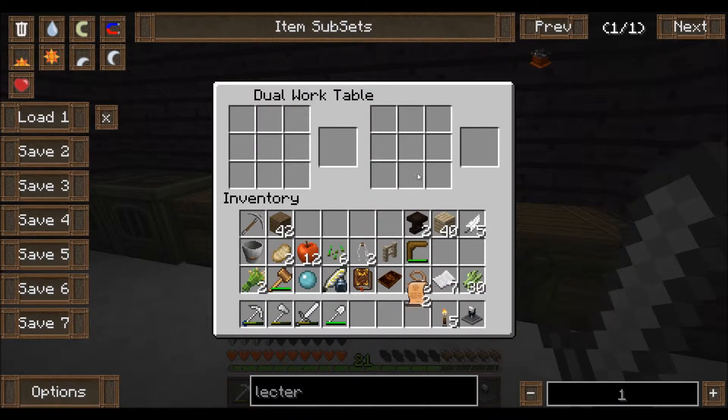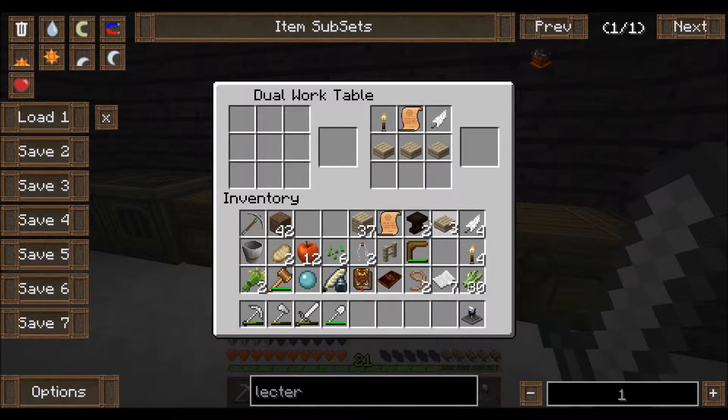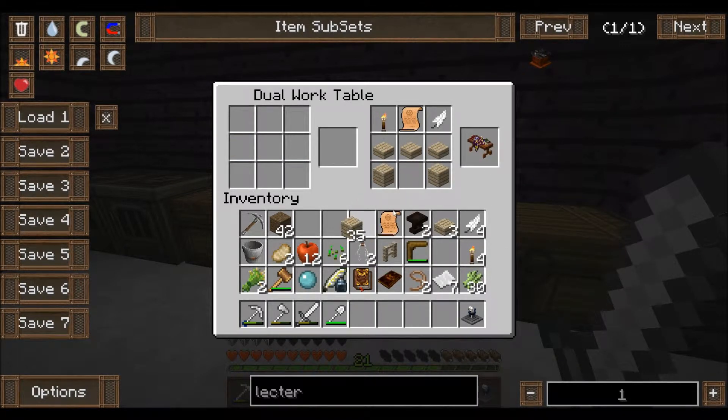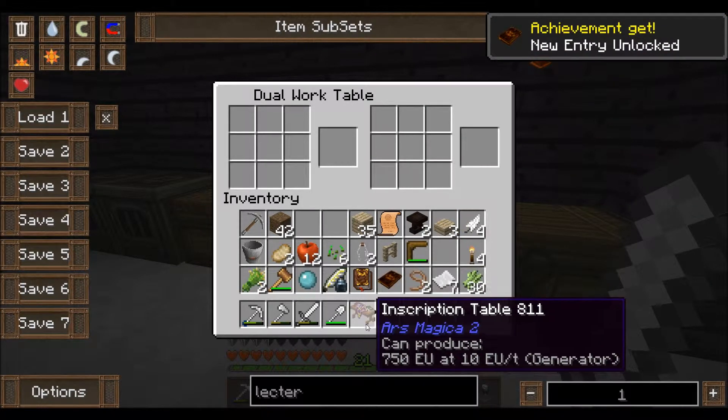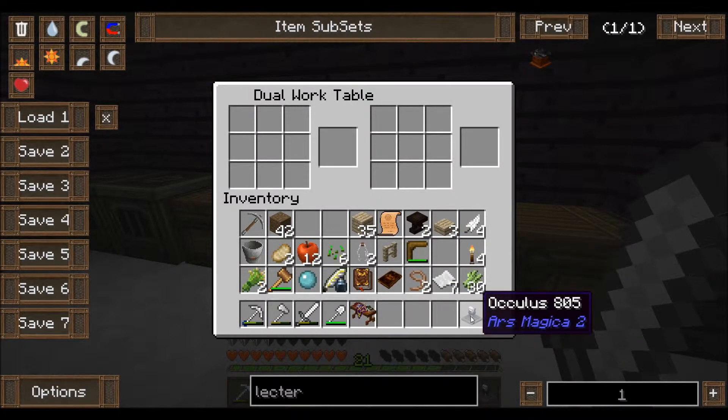Okay, so we need spell parchment, feather — boom — torch — boom — slabs — boom — and last but not least, there we go. Inscription table, Ars Magica 2. Okay, so we got the inscription table and we got the Oculus and we have our inkwell, don't we? No, that's Thaumcraft. That goes with the Thaumcraft stuff. It's hard to keep track of what's what.